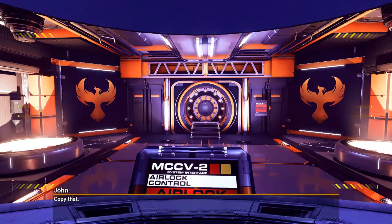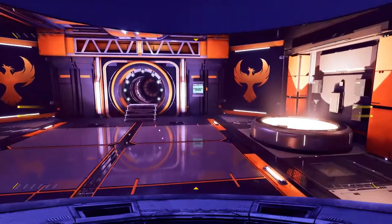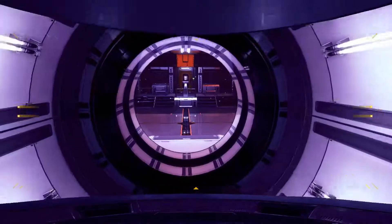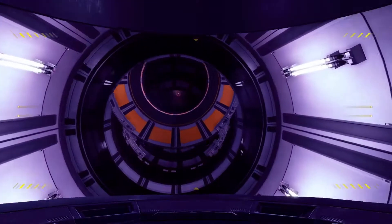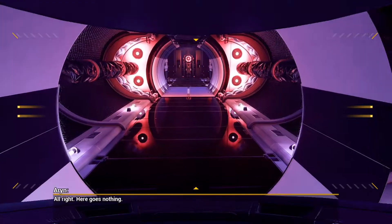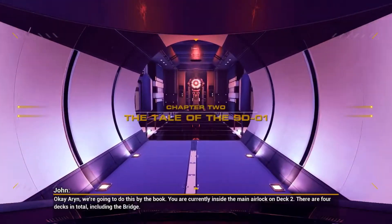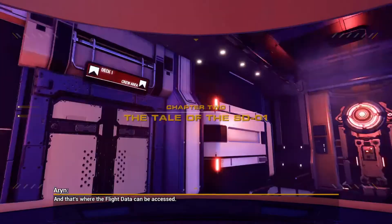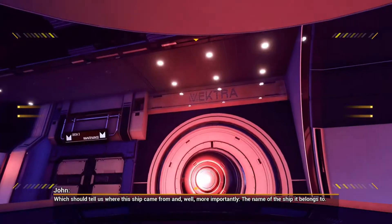I'm opening the first door. I like the phoenix motifs. Here goes nothing, Aaron - we're going to do this by the book. We're currently inside the main airlock on deck two. There are four decks in total, including the bridge - that's where the flight data can be accessed, which should tell us where the ship came from and, more importantly, the name of the ship it belongs to.